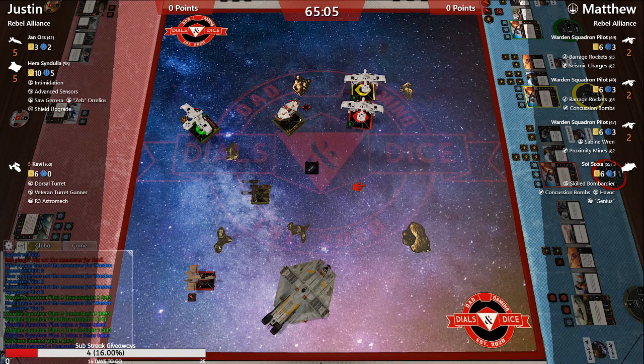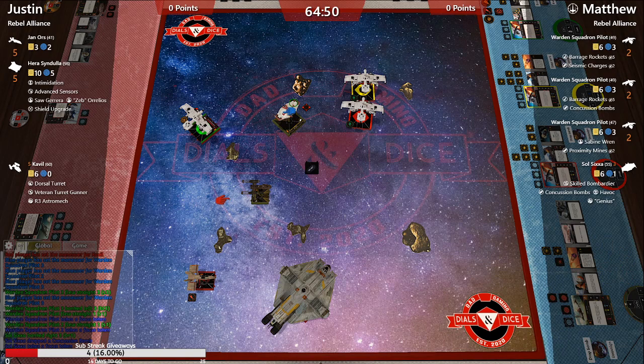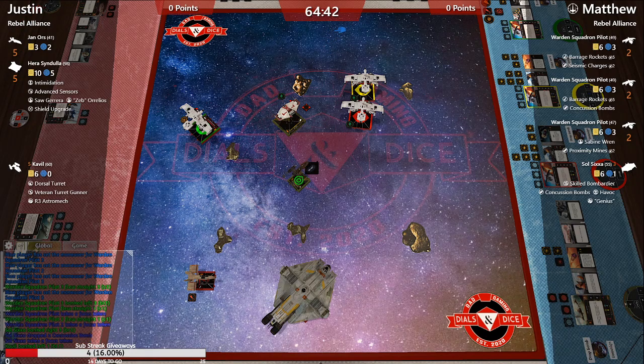We got our first concussion bomb drop with a two-bank, which is interesting — he's planning on banking his K-wings to the left. It just seems like it's going to be tricky for him to avoid hitting his own ships.